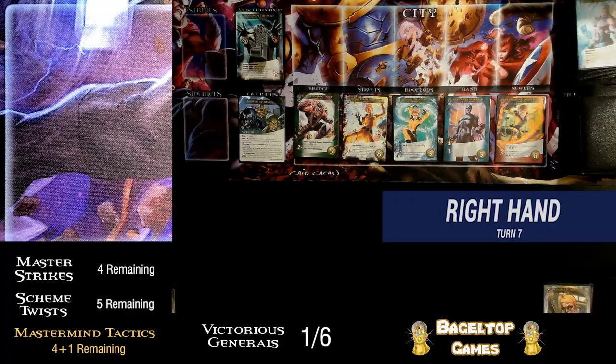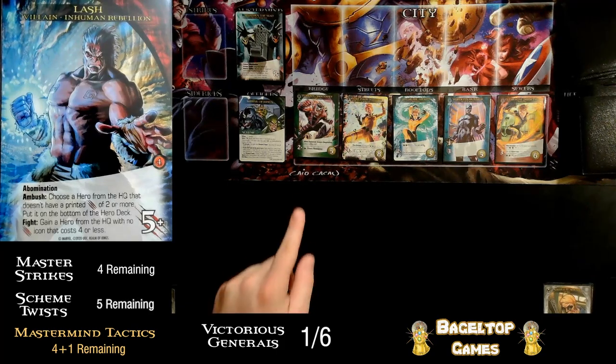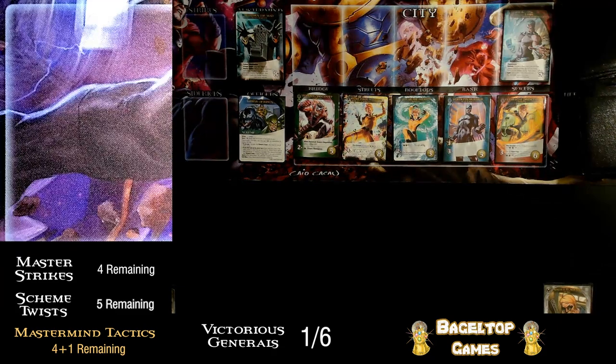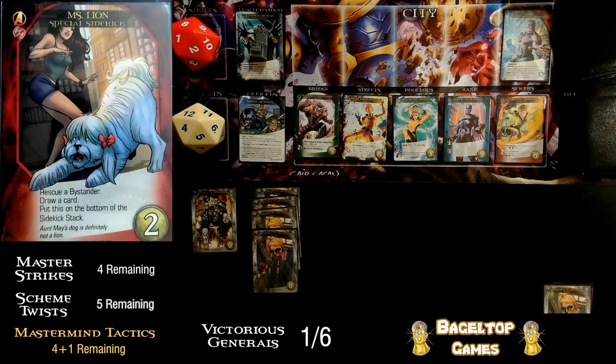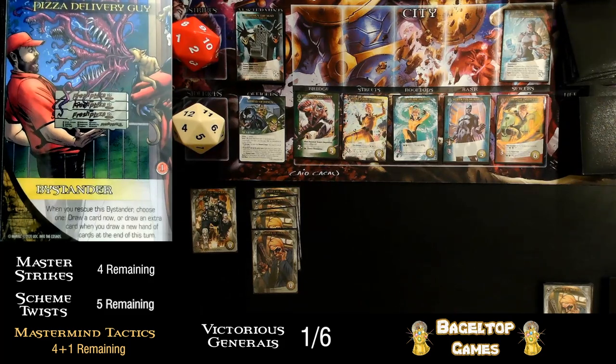Finally not a scheme twist! His ambush: choose a hero from the HQ that doesn't have a printed attack of two or more — but they all have an attack of two or more, so nothing happens. Pretty lame hand but I'll play it. Ms. Lion's special sidekick lets me rescue a bystander. This is one from Into the Cosmos — when you rescue this bystander, choose one: draw a card now, or draw an extra card when you draw a new hand at the end of this turn. I could use one more recruit to get this Black Bolt, so I'm going to draw one now and cross my fingers.